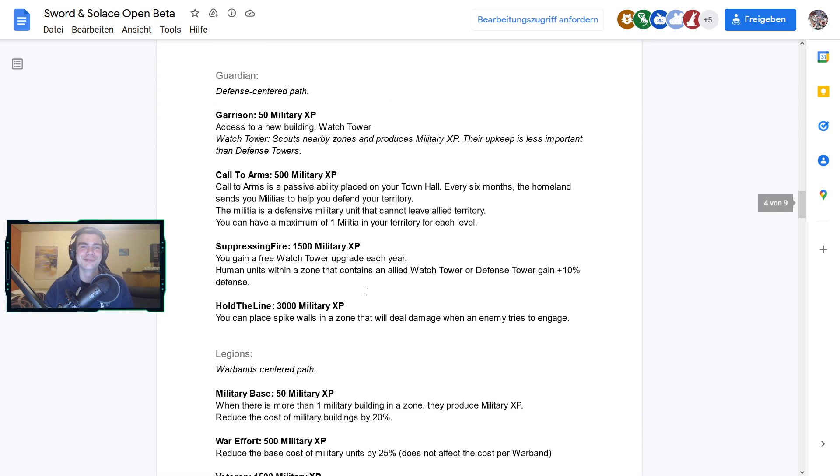The Guardian tree is the defense-centered path. At 50 military XP you gain access to a new building — the Watchtower. The Watchtower scouts nearby zones and produces military XP. Its upkeep is less than a defense tower. At 500 military XP you get Call to Arms — a passive ability placed on your town hall where every six months the homeland sends you militias to help defend your territory.